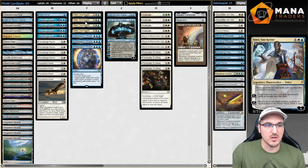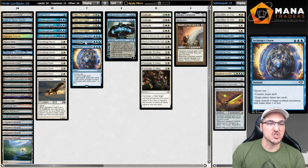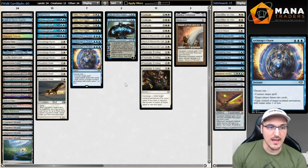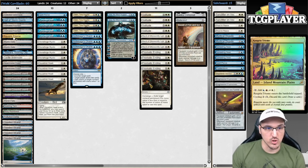Teferi is very powerful against the prominent Cascade decks we see in the format right now — Living End and Rhinos and stuff like that. So of course we're running Counterspell, Spell Pierce, and Archmage's Charm. These are some of the most powerful blue cards in the format. We also have Prismatic Ending, which we can use for X equals three thanks to our one-of Ragavan, Nimble Pilferer.